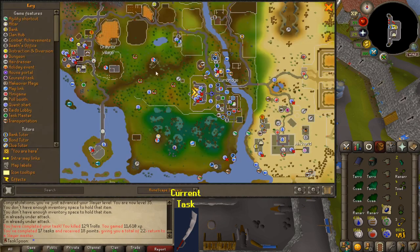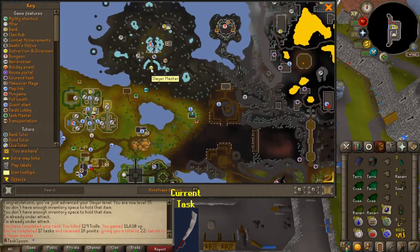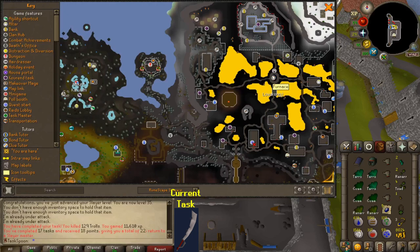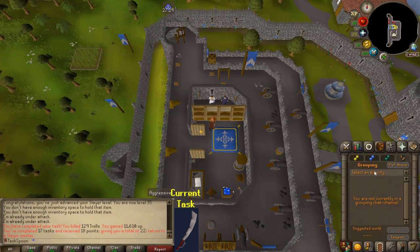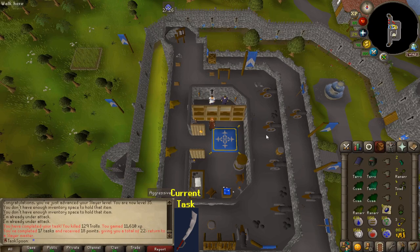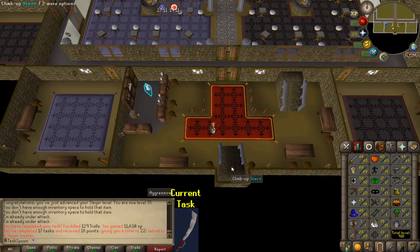My plan is: the Konar plan is sort of good, but I want to get a bunch of Slayer points. I think unlocking superiors early would be really fun. I'm gonna go to Turael to get tasks, and every ten tasks I'll go back to Konar for the bonus point task. This is something people do to boost Slayer points in general. I'll still be getting some Slayer XP on the Turael tasks — they'll just be short and quick. Then I'll do Konar every ten for a nice big bonus in Slayer points and some extra XP, plus hopefully get some brimstone keys, because that's sort of the reason I'm doing this. I'm currently at 35 Slayer, so that's the plan.